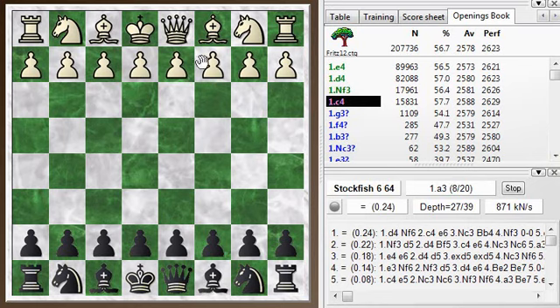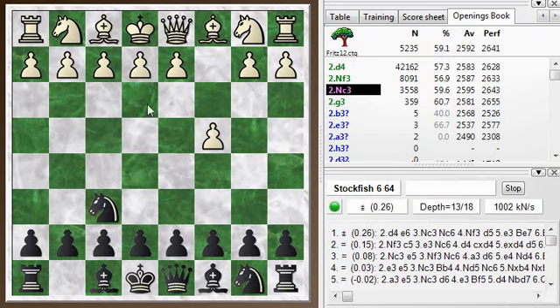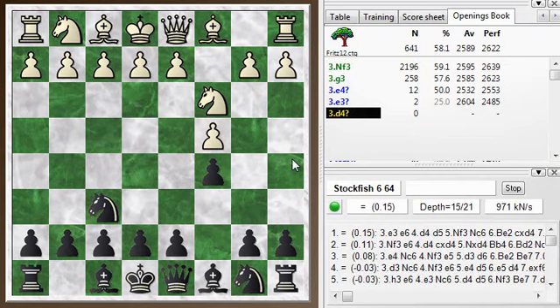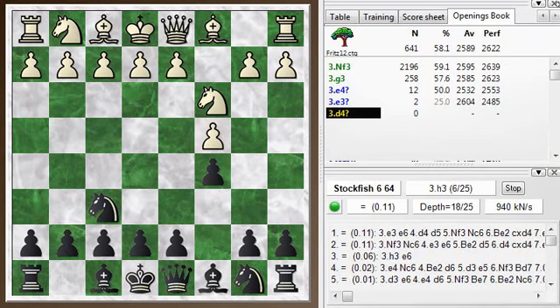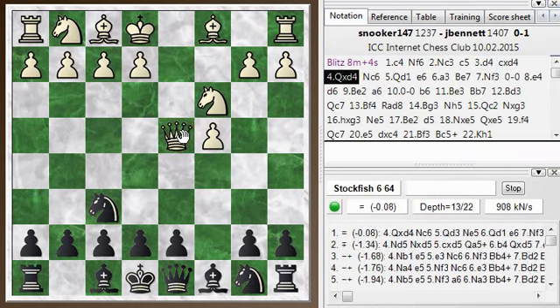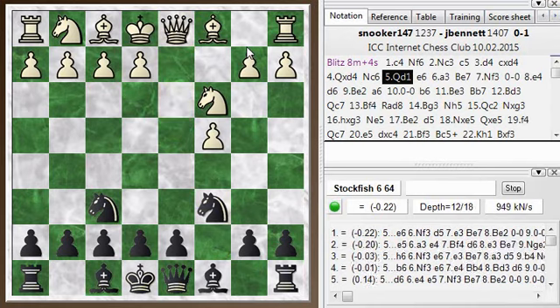My opponent kicked off with c4, the English opening. I play knight f6, knight c3, and get pretty standard openings so far. I go for a symmetrical setup with c5, and then he plays the immediate d4, which is very rare and not particularly good because it allows me to gain a tempo. I take it, queen takes, and already you see black has basically equalized. Knight c6 attacking the queen, and the queen just dropped back to d1, which is one of the better squares.